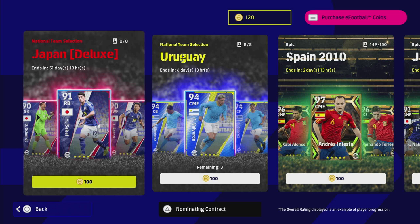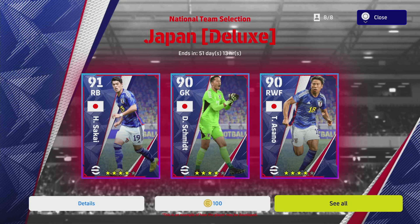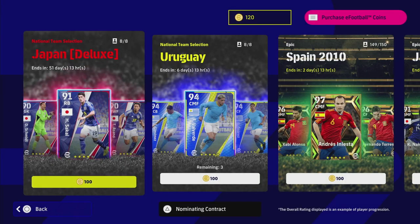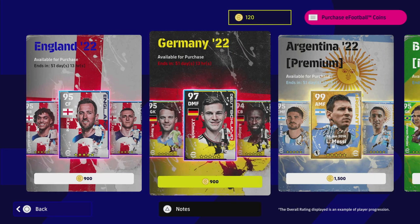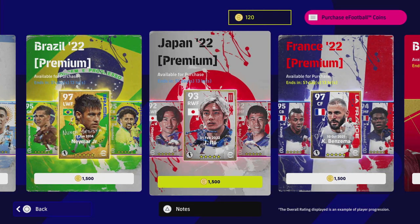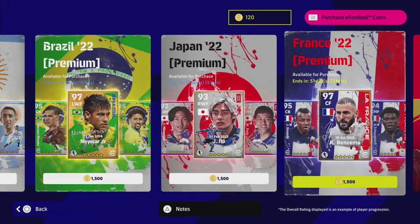Welcome back to another pack review. We are taking a look at the highly requested Japanese deluxe national team selection. There are two selections for Japan - the first one, the deluxe pack at 100 coins per spin, and the special team pack where you can buy the entire team for 1500 coins. We also have every other video done - England, Germany, Argentina, Brazil, and France.